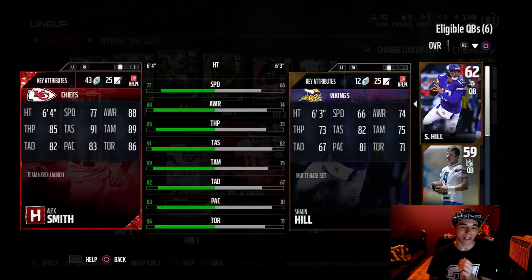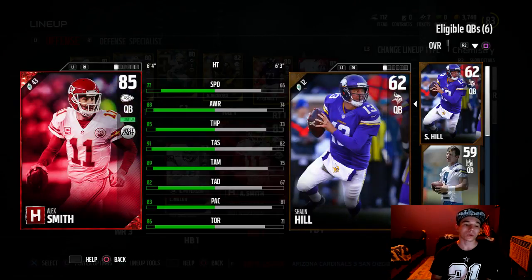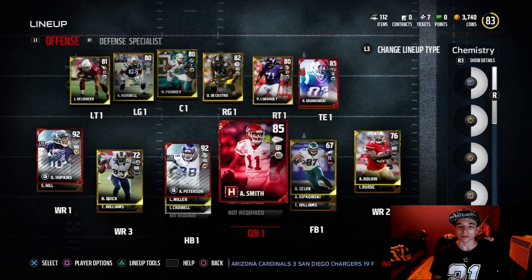Alex Smith has 77 speed, 88 awareness, 85 throw power, 91 throw short, 89 throw mid, 82 deep — which I won't be throwing a lot of deep balls, that's not really what I do. 83 play action, and 86 throw on the run. The reason I went with Alex Smith is because I feel like he was the best fit for our offense this early.